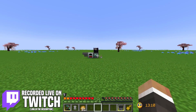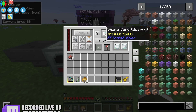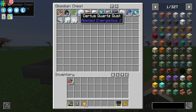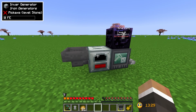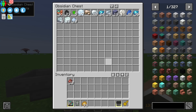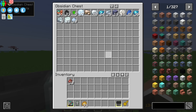In the last stream we were working on setting up the builder from RF Tools with the ship quarry card to automatically start mining all of the ores and other resources out of a 15 by 15 area of the mining dimension using the power of our invar generator. Between streams it has managed to burn through all of the wood we gave it to generate a fair amount of resources.